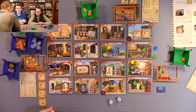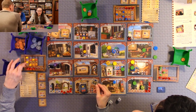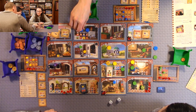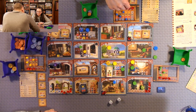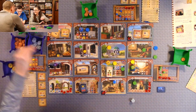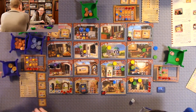Tea house and gemstone dealer seems to be the strategy — if you're lucky. I'm selling one blue and two yellow for nine lira. Then I'm selling one red and one yellow. Calling nine on the tea house — two lira. I'm going to the gemstone dealer and buying for nineteen — so Quinn and I are tied at four gems.